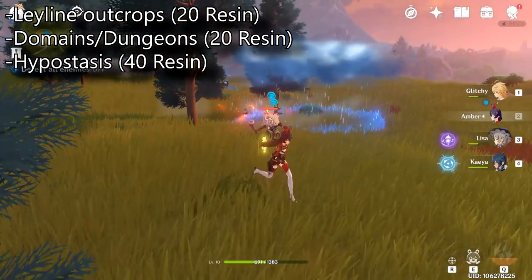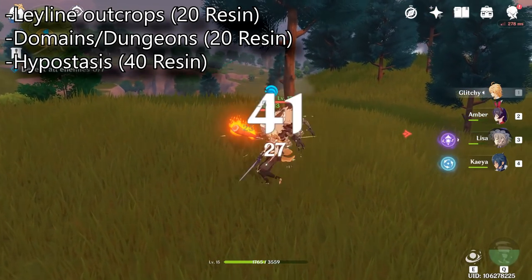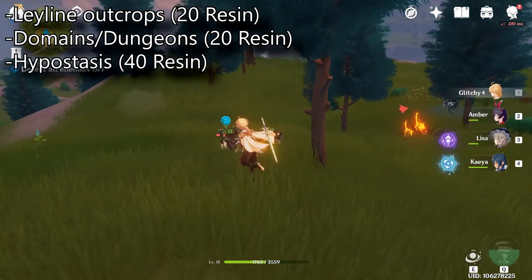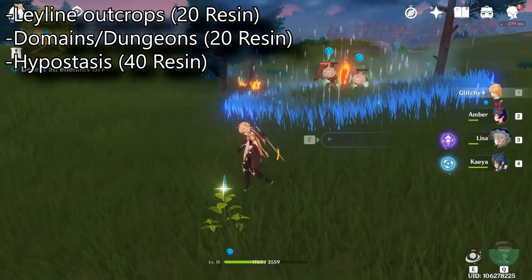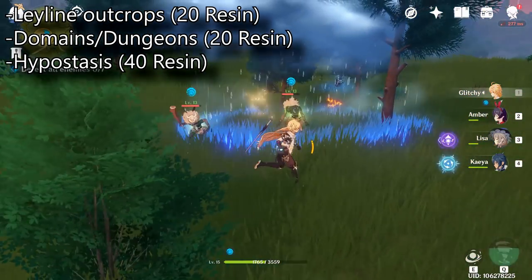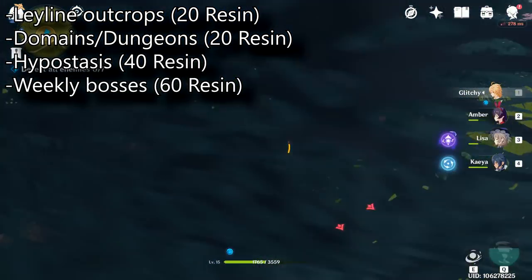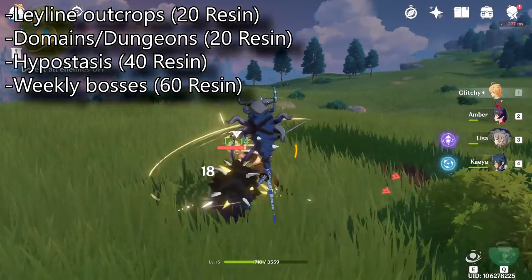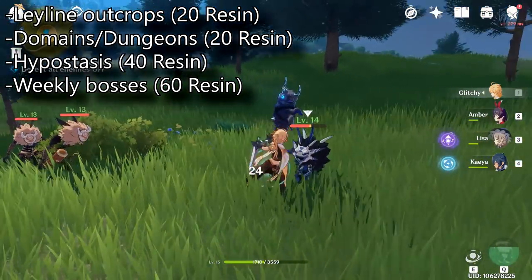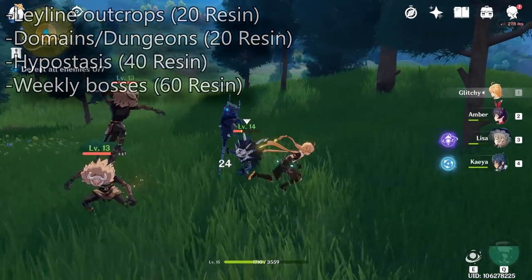This game has a couple of elite bosses called hypostasis. These bosses are aligned with a specific element, and upon defeating them will spawn a blossom that you can open with 40 resin to receive a reward. By default you get 200 adventure experience, some mora, and companion experience depending on your world level. Lastly, there are weekly bosses for you to defeat — Andrius and Dvalin. Upon defeating them they will also spawn a blossom you can open with 60 resin, and the rewards will vary depending on your world level.